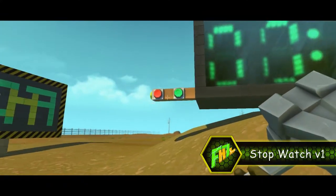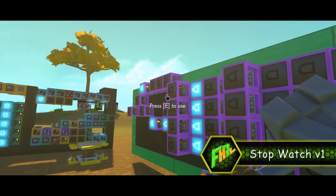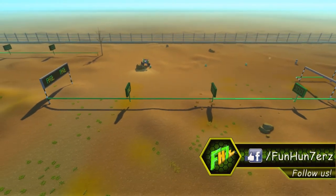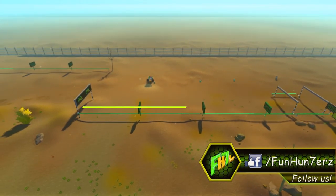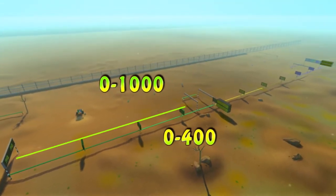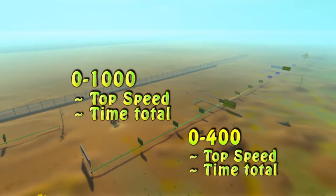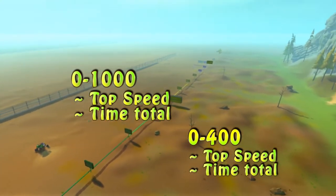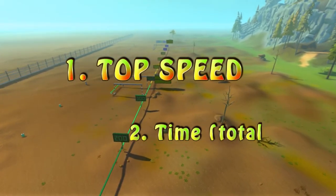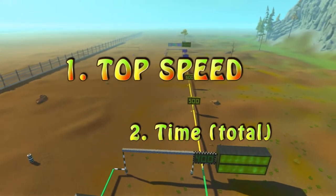Please check out our special video for it, as it incorporates a few brilliantly made ideas. Thanks to it, we are able to measure the time needed to pass 4 different distances on our course: from 0 to 400 squares and from 0 to 1000 squares, and respectively the top speed at the end of each. We rank the creations first by top speed, and if there are 2 or more with the same value, we compare the time needed from 0 to 1000 squares.